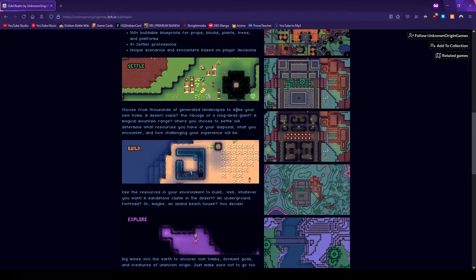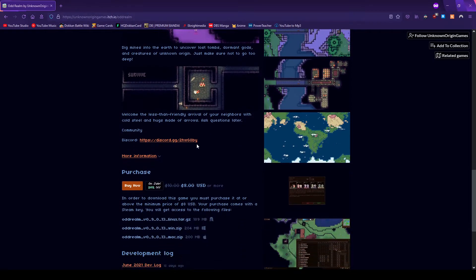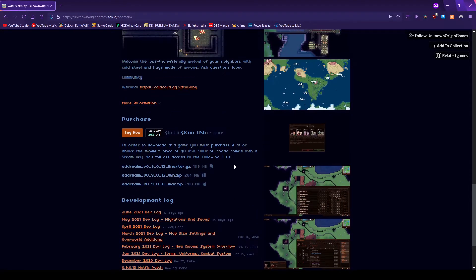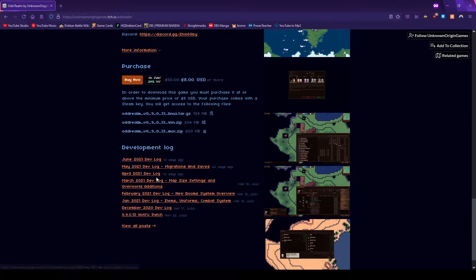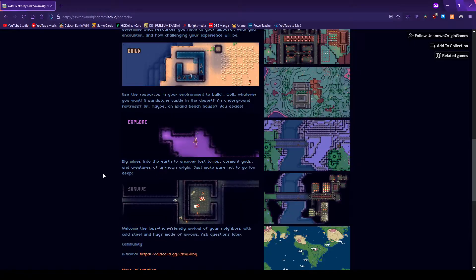Choose from thousands of generated landscapes to make your new home — a desert oasis. The magical mound where you choose to settle will determine what resources you explore, build, and survive with. They have a Discord, you guys should check them out. The last update was 15 days ago — as of the recording this is July 1st. It's almost each month, which is very good of them, almost updating every month and putting out a new build.